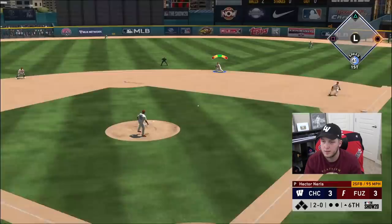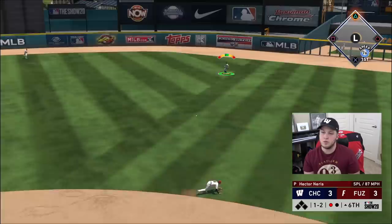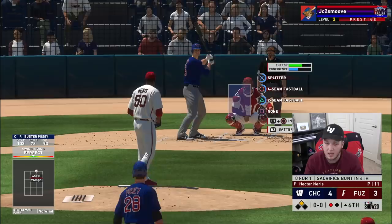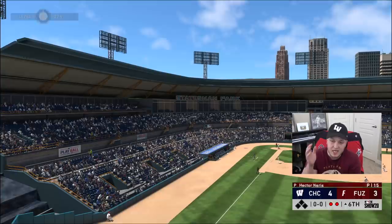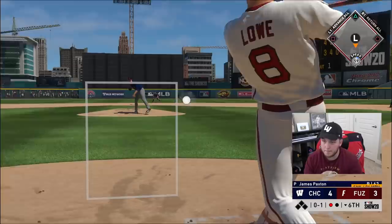We're going to bring in Hector Neris — we're probably going to give up some runs. I almost screamed. I'm throwing this up — that was supposed to go way higher. Why does it say perfect pitch or good release if it's not going to do that? Ty Cobb was ready for that fastball. I cannot believe Buster Posey was able to hit that pitch — I put it above the zone, had good release, and it just fit right in at the top of the zone.